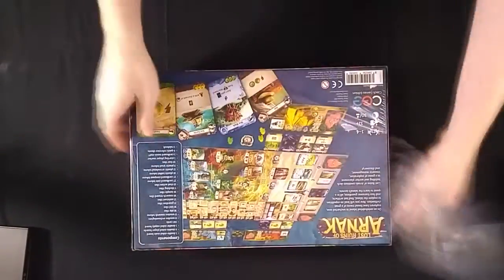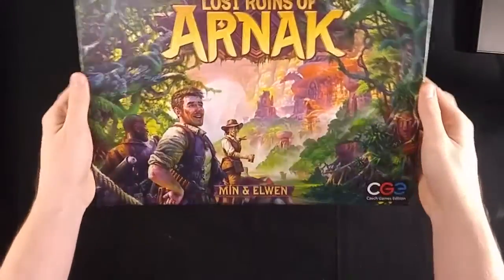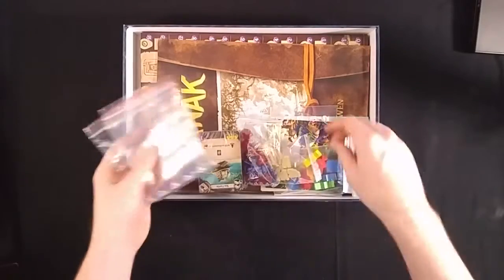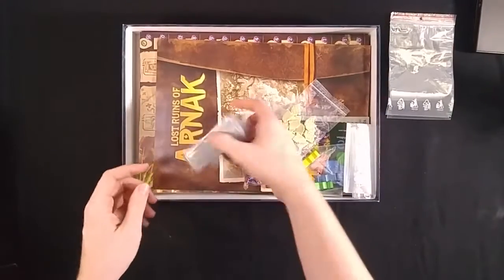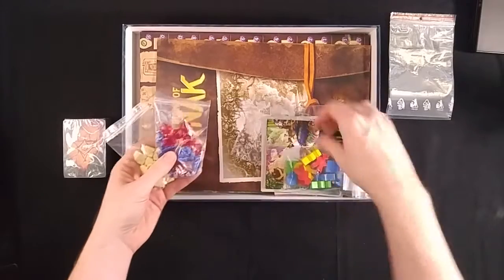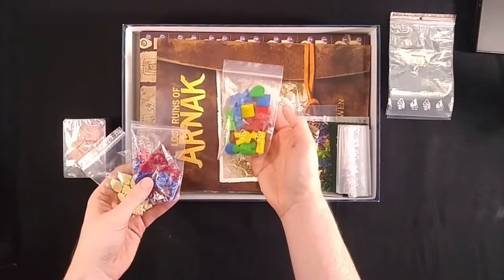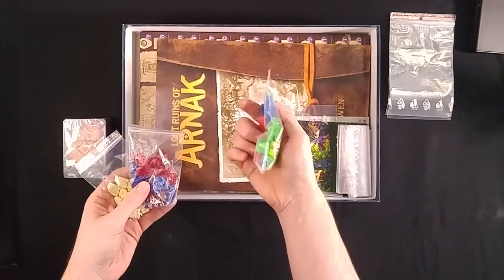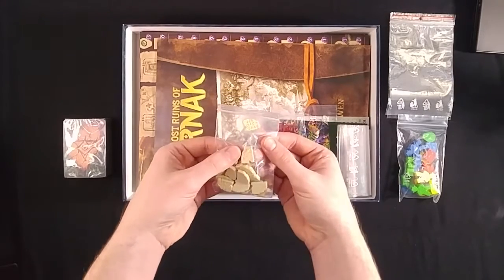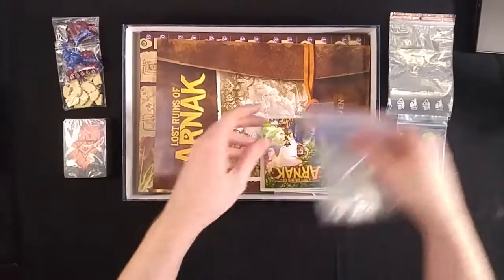Let's see what's in the box. Right off the bat we see extra Ziplocs — love it when games actually provide those for you. A deck of cards, already pre-sorted, some different bits. Got some wooden ones with different player colors, tall meeples, possibly scoring markers, square and almost egg-shaped pieces. These look like gems and arrowheads, and these look like little tablets with hieroglyphics on them. Even more Ziplocs!